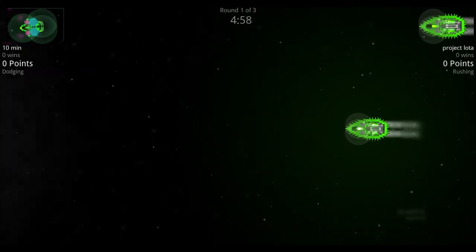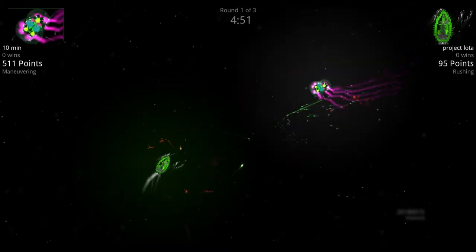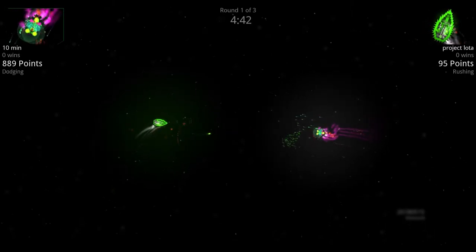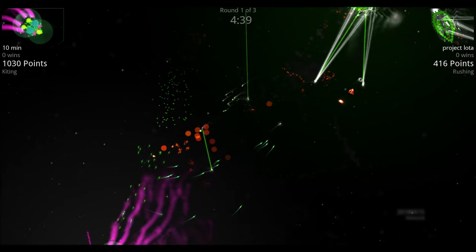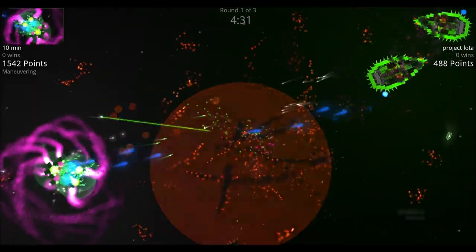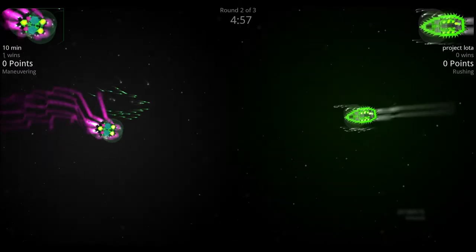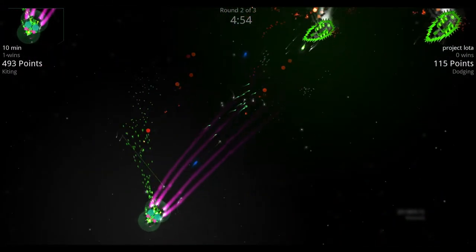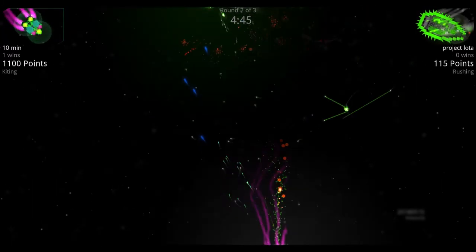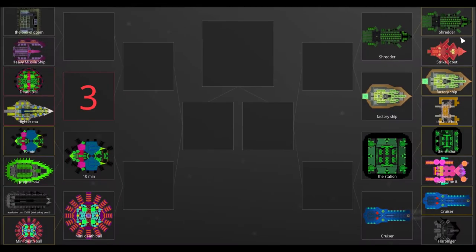The Project Loader rushes in towards the 10-Minute, doing a lot of point defense against incoming fire, while the 10-Minute tries to find an opening. The 10-Minute seems to run away briefly, then they exchange blows with a couple of drones coming from the 10-Minute. A big hit from 10-Minute on Project Loader, followed by a whole bunch of lasers shredding away at Loader — 10-Minute wins round one. In round two, flurry missiles from 10-Minute hit Loader directly, then 10-Minute gets quick hits from the drones and finishes Loader off with the big laser. 10-Minute wins the match.